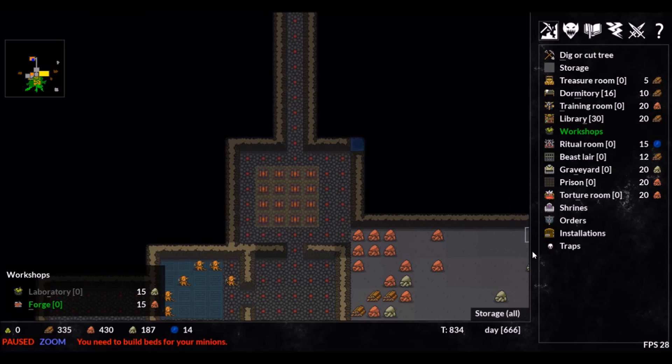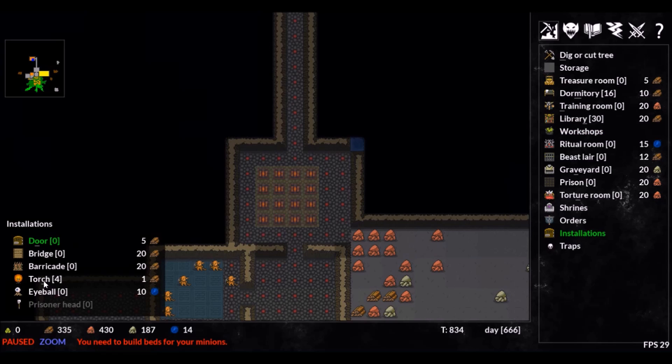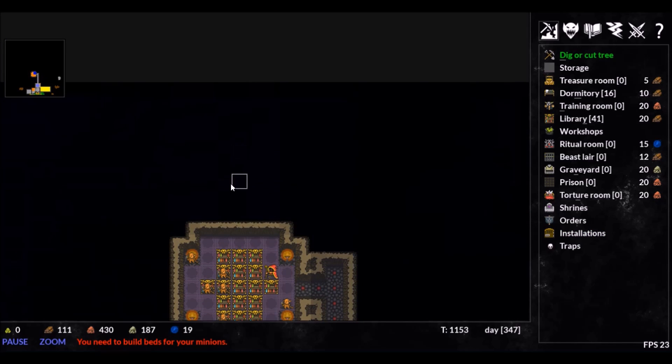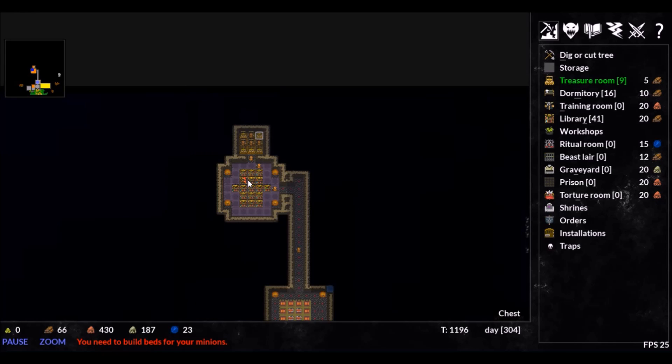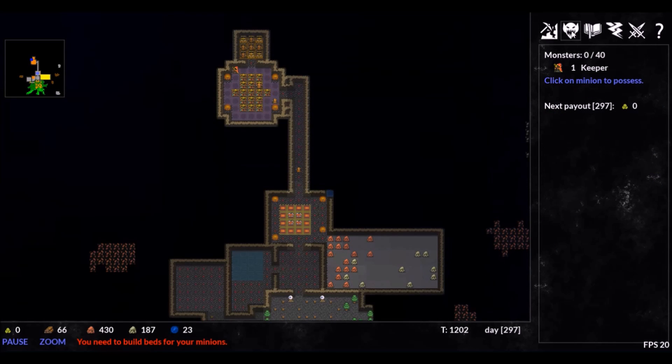While we wait for our creatures to arrive, we will build a forge so that we can build weapons and armor further down the line. With the release of Alpha 10, gold has become much more important as we now need to pay our monsters. In order to store our gold, we will need a treasure room. It is important to put the treasure room away from the entrance, as bandits will try and steal our gold, and we need our gold to pay our powerful monsters.